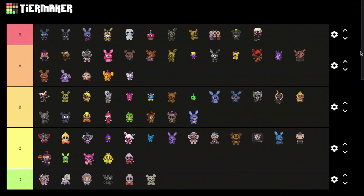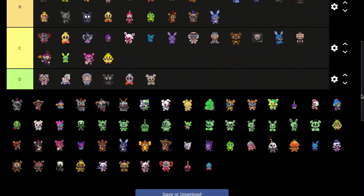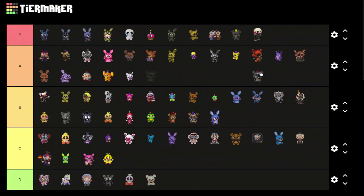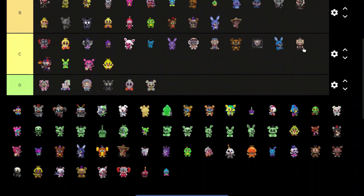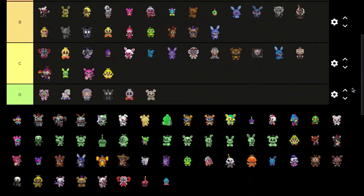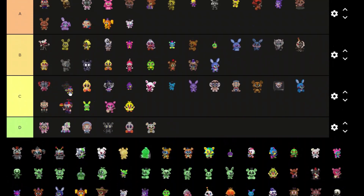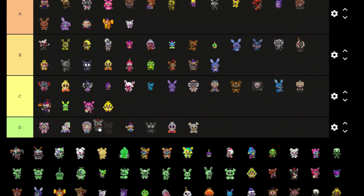Rockstar Chica again — they all look the same though, put him B tier. Lefty — S tier, I like him, he's great. Chip — S tier, I like him. These are all just so good, they look great. I think that's a Blacklight Balloon Boy — put him D tier.